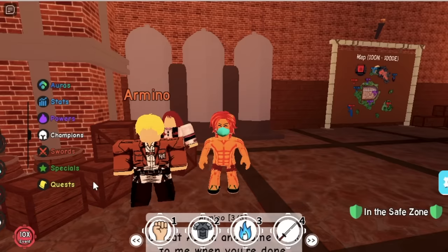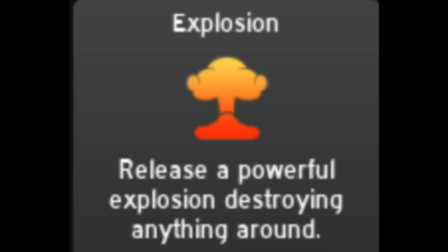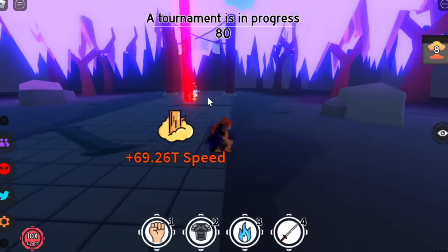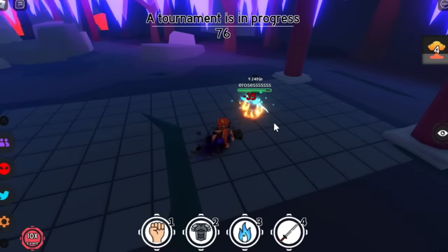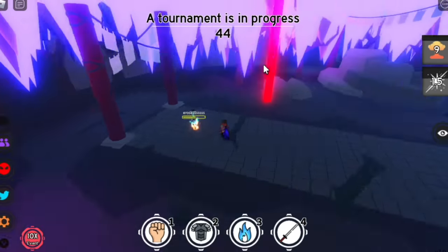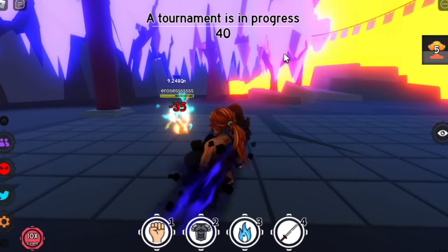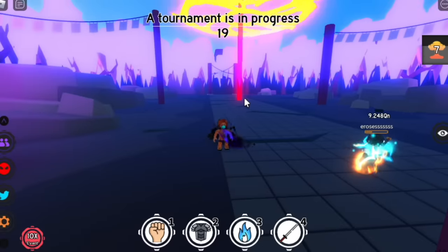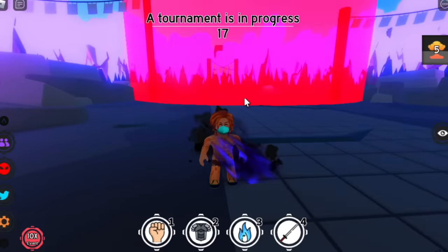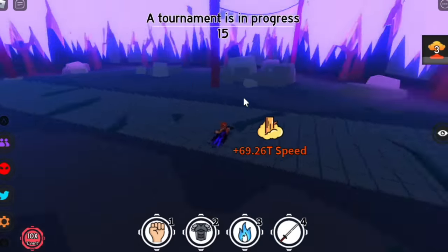For the last quest, Armino will ask you to defeat Azaka Akaza to unlock the Explosion. This is one of my favorite skills. After defeating Akaza, after casting it you can run. The cooldown is 10 seconds. Check the range of the Explosion — even if you cast it from here, you will still damage your enemy. I think this is almost unavoidable.